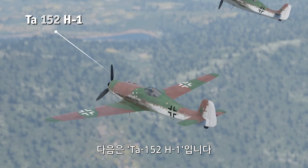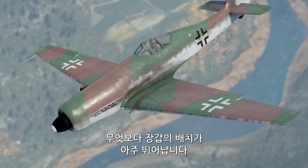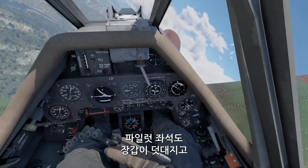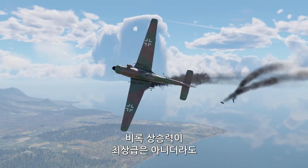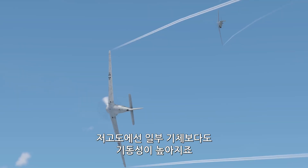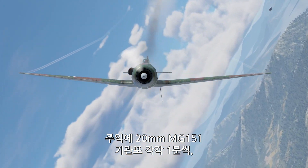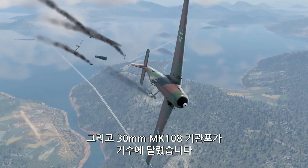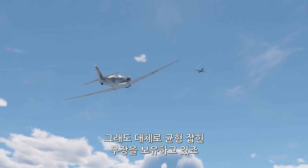Next up is the TA-152-H1, a German single-engine interceptor. First of all, this aircraft has a very impressive armor arrangement, with 15mm of steel protecting the engine, 70mm of bulletproof glass protecting the pilot, an armored pilot's seat, and even an armor plate under the seat as well. The TA-152 won't win any awards for its climb rate, but it spawns in the air, so no problems there. And when operating at low altitudes, it's more agile than certain fighters. The interceptor is armed with two 20mm MG-151 cannons, one under each wing, and a powerful 30mm MK-108 cannon mounted in the nose. The latter doesn't have the best ballistic performance, but overall, the TA-152-H1 has a very well-rounded set of weapons.